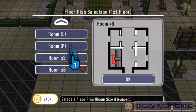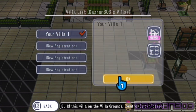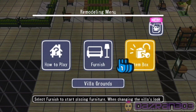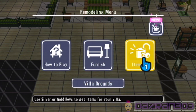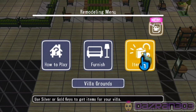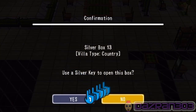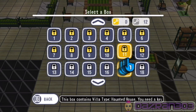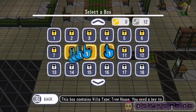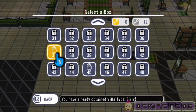All depends on what you want really. How do I change it? I'd probably go into it — no, I don't want to furnish, let's look at replace the villa. What's the item box? Use a silver key — I've got 12 silver keys and you need gold keys to unlock all those things, so I have not unlocked everything as you can see.